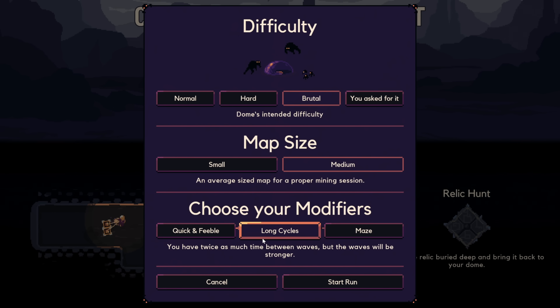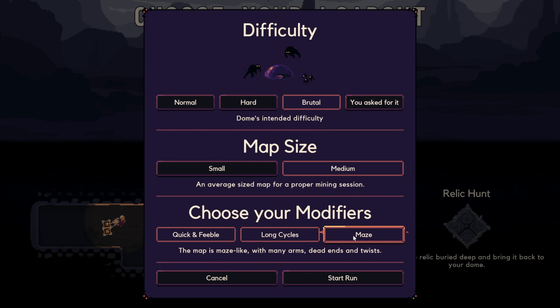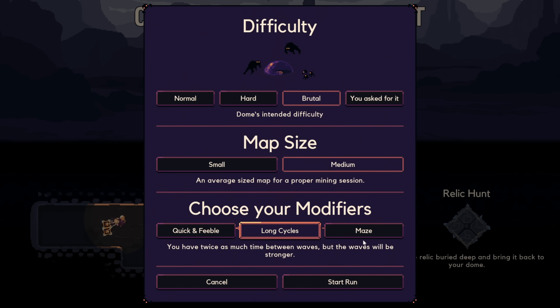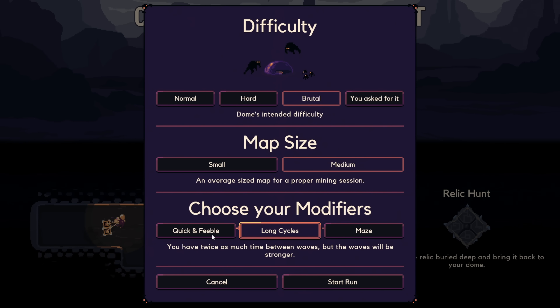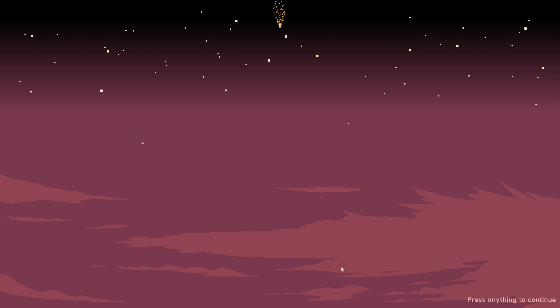We've got some different modifiers we can use here, and it looks like there might be some color residual that stays on these borders. I'm going to do the long cycle, doing these in order like we said. I'm going to do a medium map size and try to go up through map sizes as well. We'll stick on Brutal — and that's all we can do. Let's rock and roll.